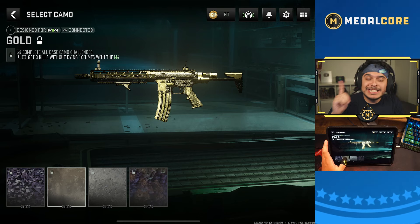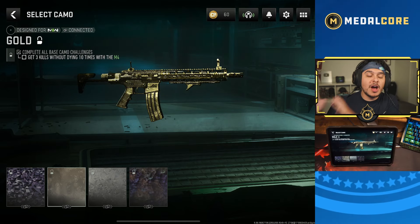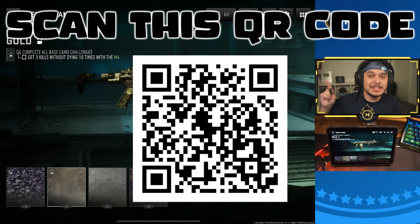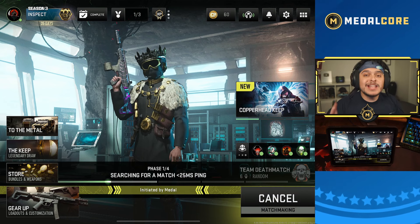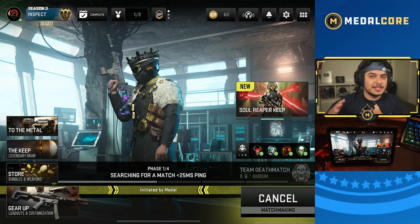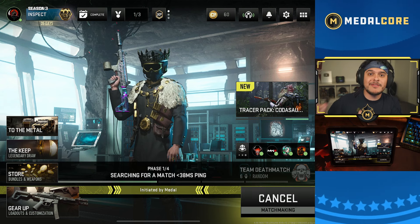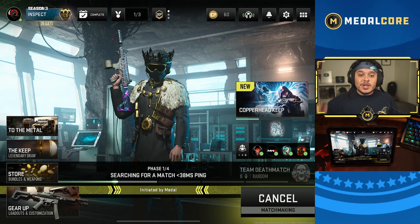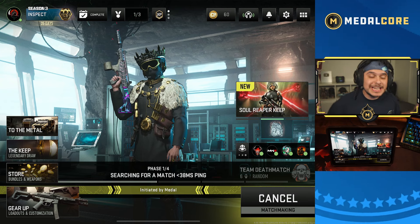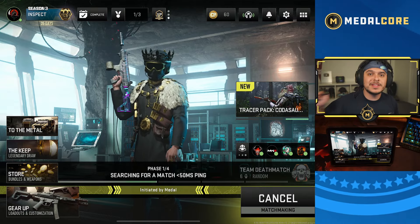We need to get three kills without dying 10 times with the M4, and then we'll unlock the gold — it is so easy to unlock gold on the mobile version of Warzone. Scan that QR code right now if you haven't downloaded this game. Warzone on PC and console is absolutely free, but TDMs, ranked Search and Destroy, and Domination have free weekends sometimes — you've got to pay for that version. Not with Warzone Mobile. You can grind camos and use them on the console/PC version, and still play TDMs and Domination on this version.